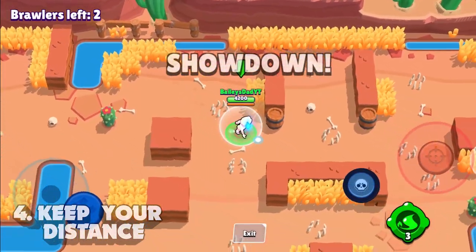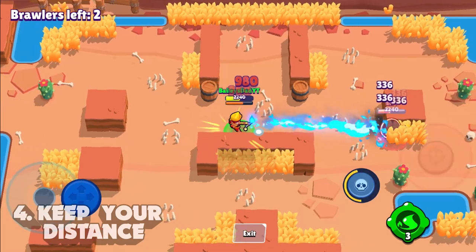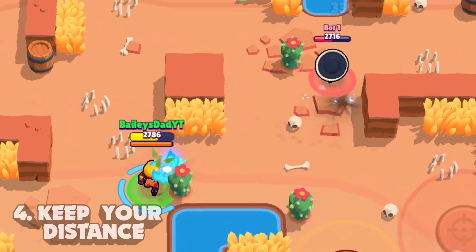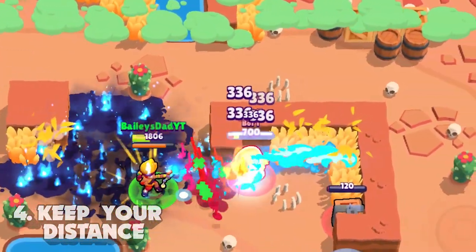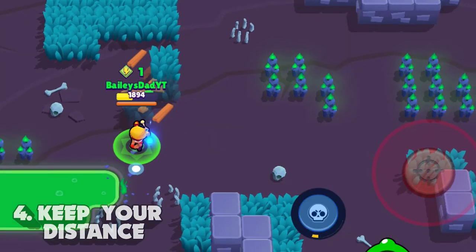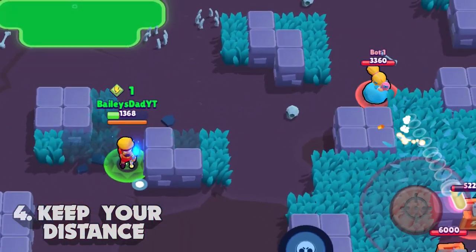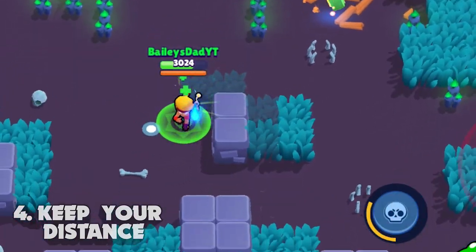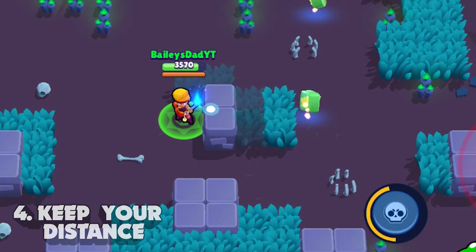Keeping a safe distance and peppering shots at brawlers will give you a much better win percentage in fights, especially in showdown. There are however situations where you'll want to dive in on someone, especially if you're planning on hitting them with the super and igniting it to finish them off. This tip does not apply when facing sharpshooters because Amber is so weak against them — when facing these brawlers you're going to want to keep some sort of barrier between you and them while looking for opportunities to safely engage.